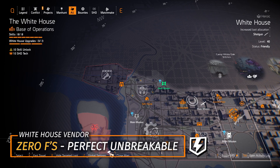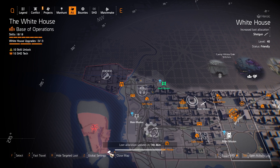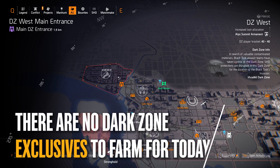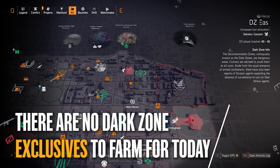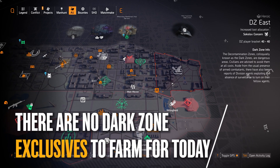The 0S chess piece at the White House is worth picking up and saving in your stash so you don't have to farm for it when you complete the Ridgeway's Pride project, because that requires donating a 0S chess piece with Perfect Unbreakable on it. The one at the White House vendor isn't worth running heroic content for since it's rolled quite low. We also got ELPS at DZ West, Foundry Bulwark at DZ South, and Sokolov at DZ East — none have dark zone exclusives.